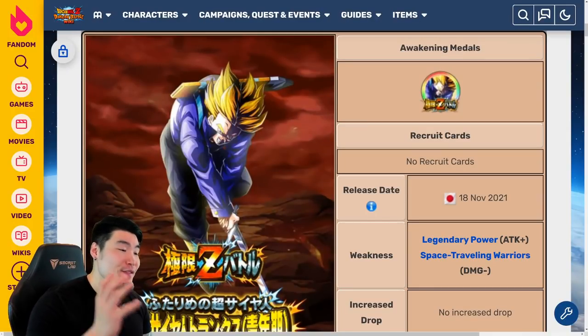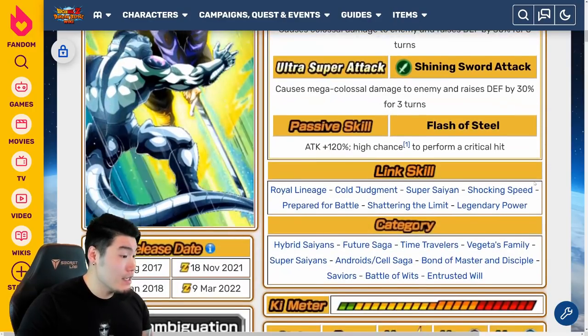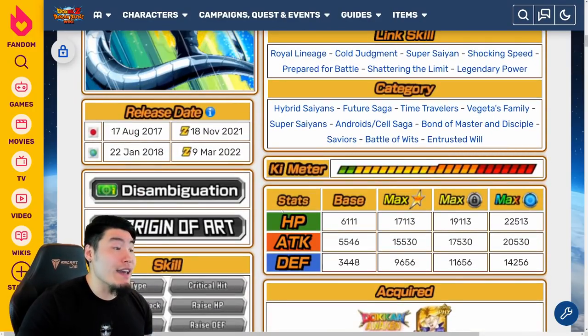As you guys might have heard, the Fizz LR Super Saiyan Trunks' Extreme Z Awakening will be dropping on Global in just over 5 days from now. So in today's video, I want to give you guys all the details you need about this EZA to get you guys as ready as possible. We're starting here with the Extreme Z Battle event, and they haven't actually updated the global release time, but I believe it should be March 9th, 2022. So like I said, very soon.